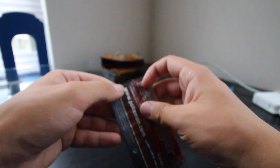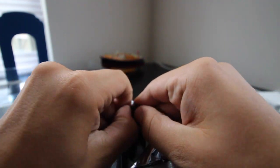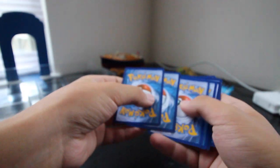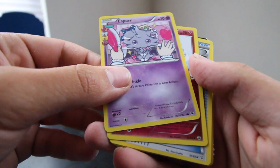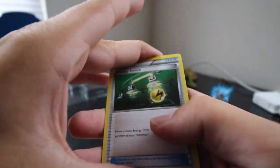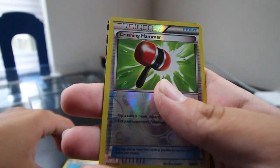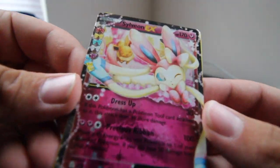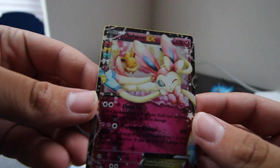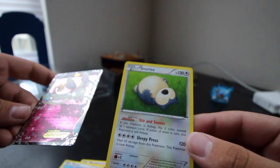Now on to the Charizard pack. One thing to note is that in these Generations packs they have a slightly different energy card design. We got Mr. Mime, Espeon, Energy Switch trainer, grass energy — and that's the design I was talking about. Then Shellder, Caterpie, Duoduo, Crushing Hammer. The reverse holo — something's peeking — and it is a Sylveon EX! Oh yes! You can see Eevee right behind it. Our regular rare is Snorlax, but that's okay because we got the Sylveon EX.